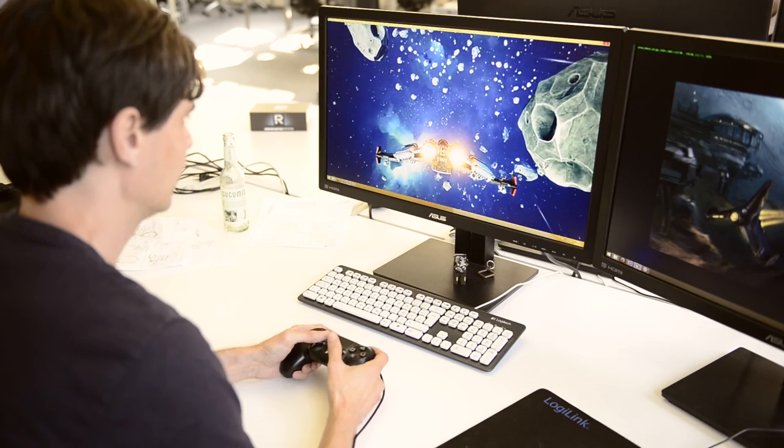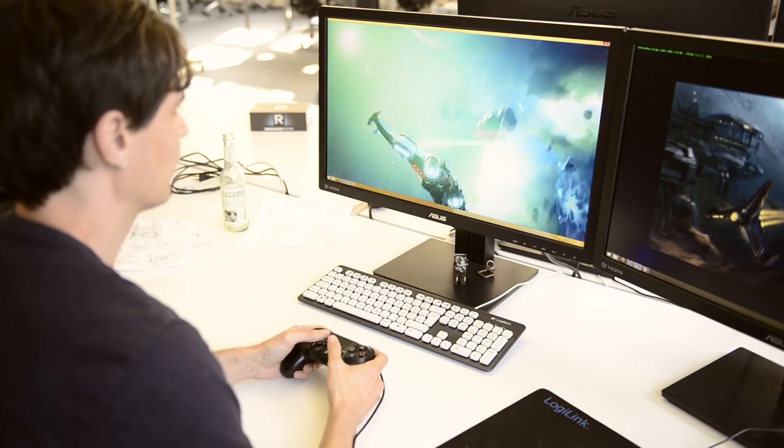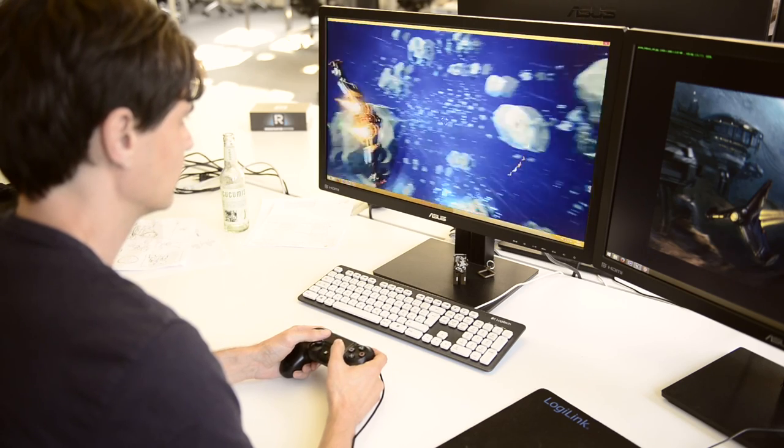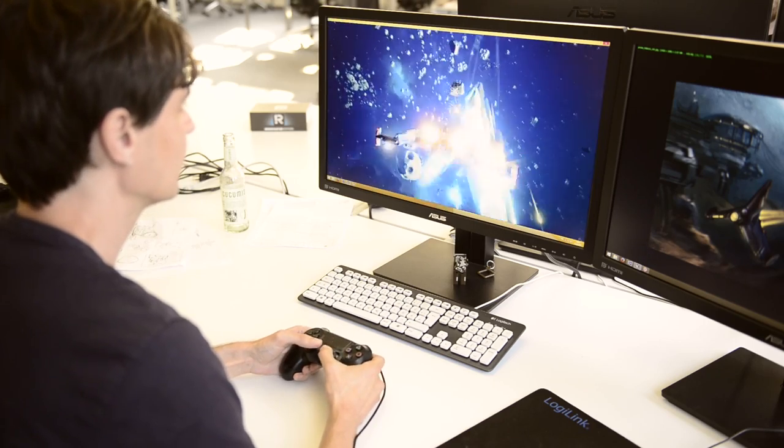Action Freeze allows you to stop time at any point in the game and position the camera freely around the area. This will come in handy for taking screenshots or when you just want to take a look at the scenery. We may even add features such as editing and sharing those shots with your friends.